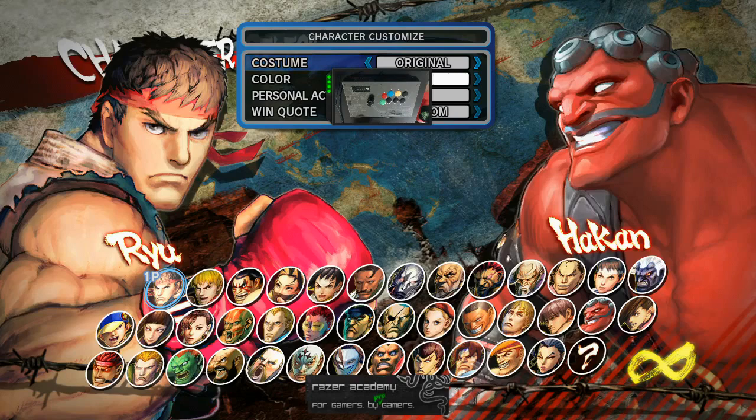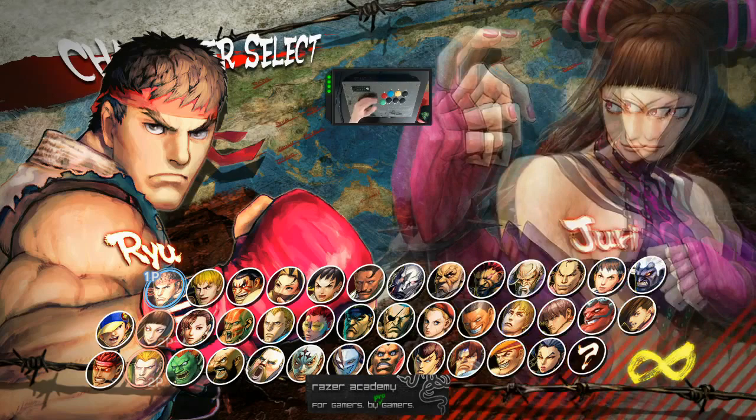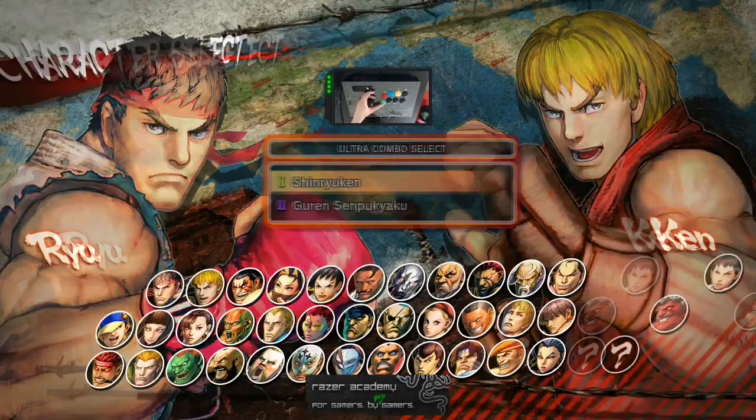After selecting your character, you have the option to customize your character with a variety of selections. You may change the costume, color, personal action, and win quote. Every character in this game has two Ultra combos to choose from. Depending on who you are fighting against, you might want to consider which Ultra to pick. I will go ahead and pick Ultra 1. For the second character, since it's training mode, it doesn't matter which character to pick, but I will go ahead and pick Ken, since everybody knows this character.